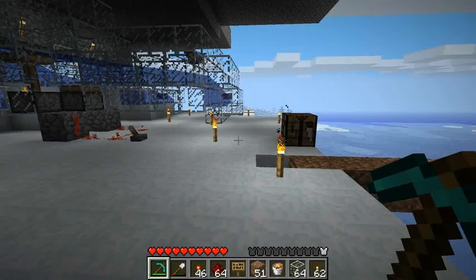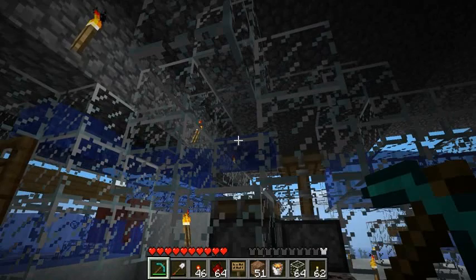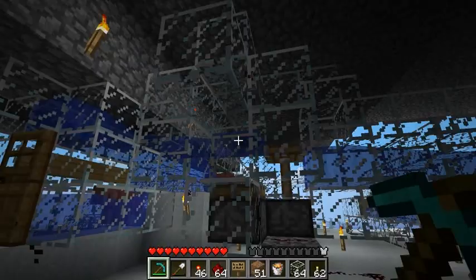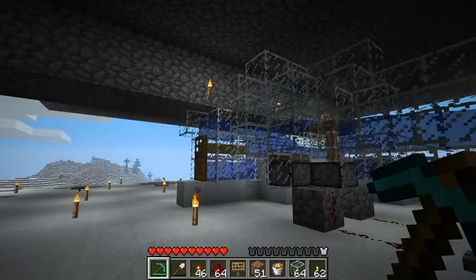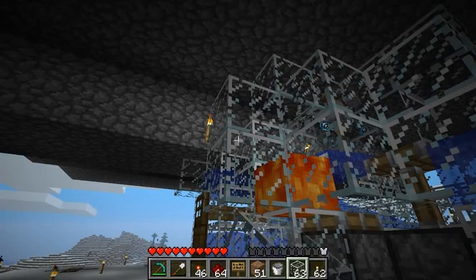Hello everyone, this is Etho. We're at the lab right now. I made a little bit of a boo-boo with this thing here. This is the very end of the water stream — there's no sign holding the water in place. When I flooded the pads the other day above, the water extended and flowed into my lava and turned it into obsidian. So I'm gonna fix that really quick here.